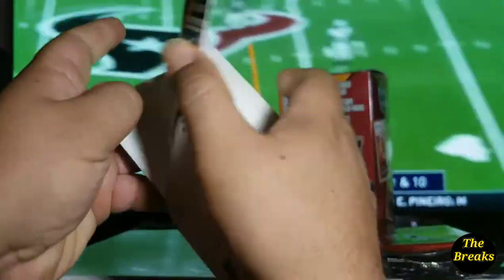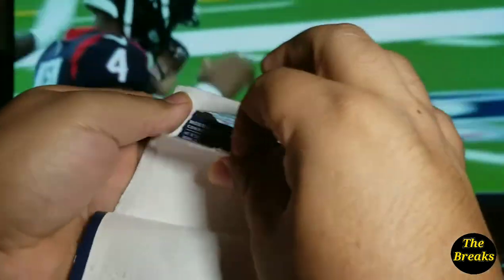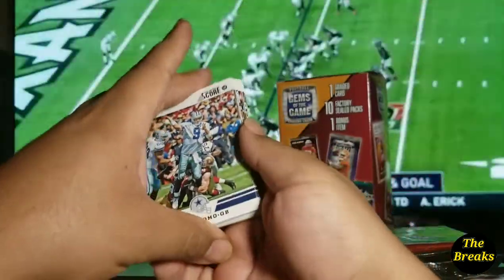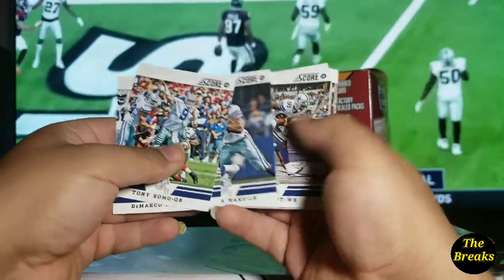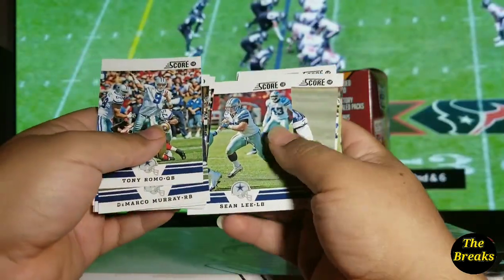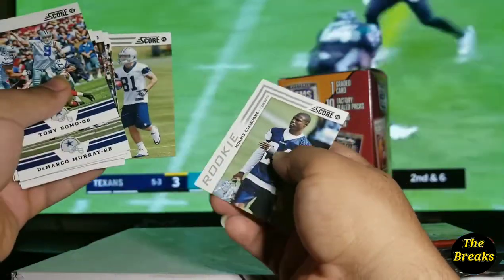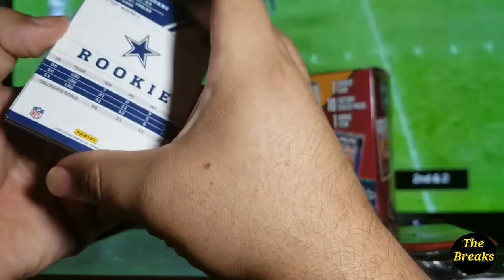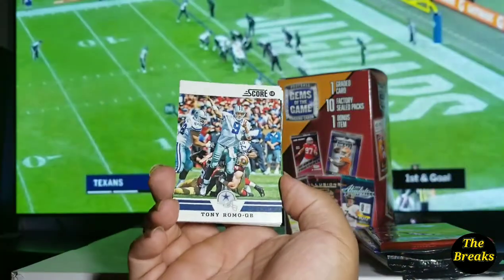Alright, I'm going to go ahead and get started with this Cowboys pack because I want to see the cards that came in here. Alright so I guess they're all going to be Score. Tony Romo, DeMarco Murray, DeMarcus Ware, Dez Bryant, Felix Jones, Jason Witten, Miles Austin, Sean Lee, Brendan Carr, Jay Ratliff, a rookie card of Danny Coyle, and another rookie card of Morris Clayborne. Nothing crazy out of that, but I guess these are the players that were all in the same year for 2012. Still pretty cool.